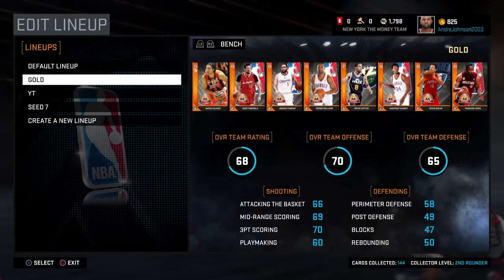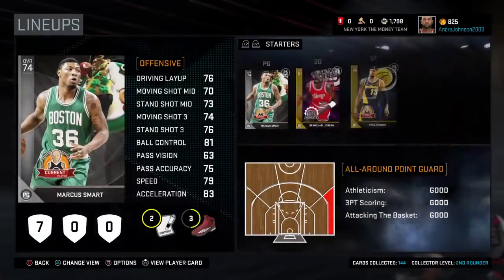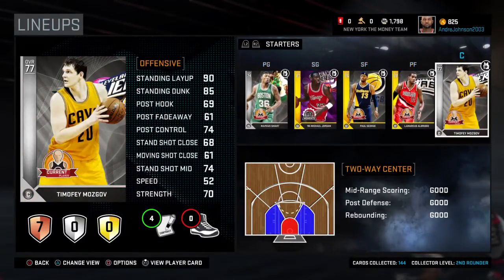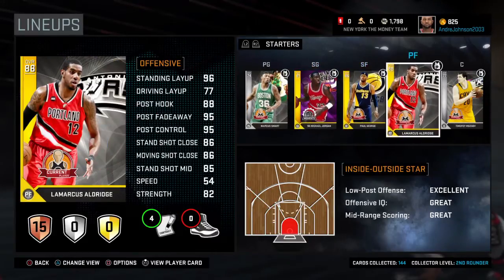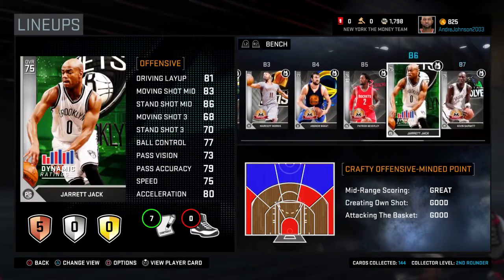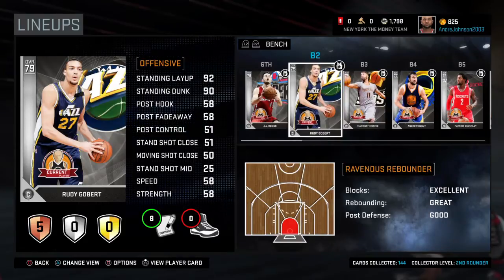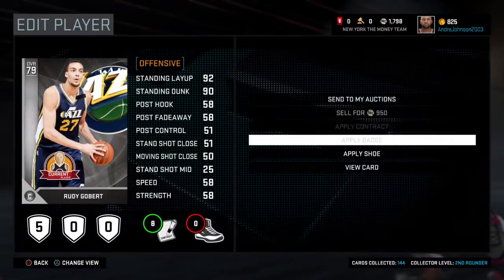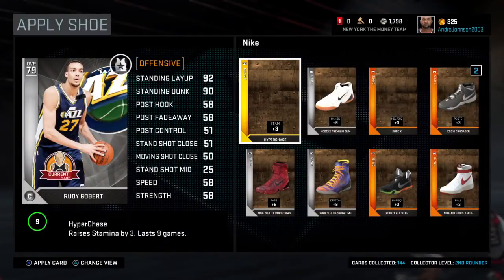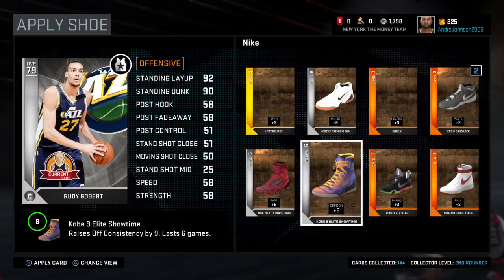Right now this is going to be my seed-17 lineup. I have three gold players — I'm a little skeptical about Paul George being in the lineup but we'll see if he can carry himself. My bench is pretty sharp now: I have JJ Redick as a sharpshooter and Rudy Gobert to protect the paint.